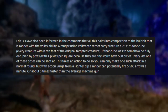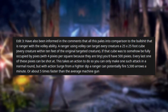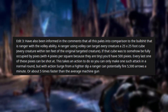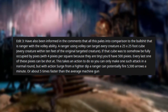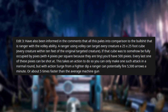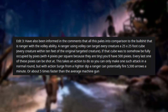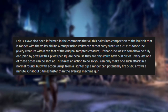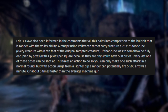Edit 3: I've also been informed in the comments that all of this pales in comparison to the ranger with the Volley ability. A ranger using Volley can target every creature within a 25x25 foot cube, and every creature within 10 feet of the original targeted creature. If that cube were somehow fully occupied by pixies — four pixies per square because they are Tiny — you'd have 500 pixies, every last one of which can be shot at. With Action Surge from a fighter-dipped ranger, you can potentially fire 5,500 arrows a minute, or about five times faster than the average machine gun.